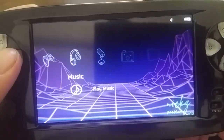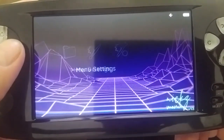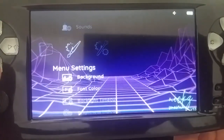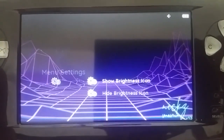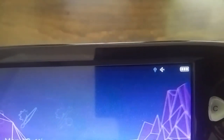Beyond that, we also have some changes to the icons — some of them look prettier or different. I reorganized this menu a little bit. It's got sounds first, background, font color, backlight timeout — those are all the same as before. But now you have an option for brightness indicator: show or hide the brightness icon. If you show it, you'll get a little icon of a lightbulb next to the volume icon.